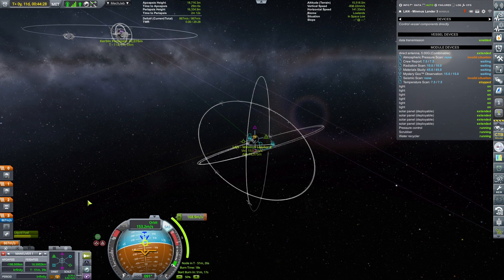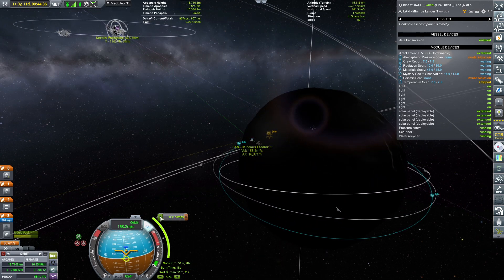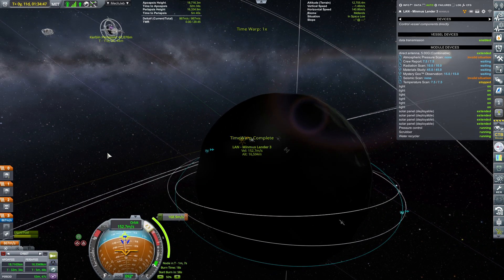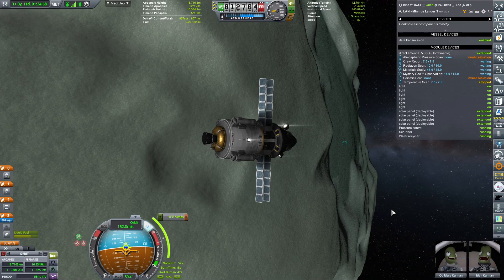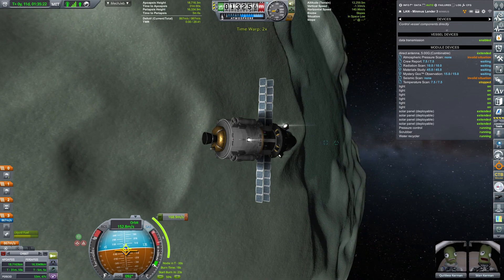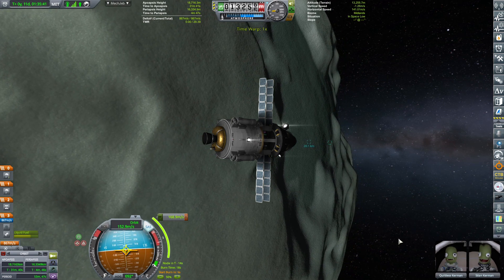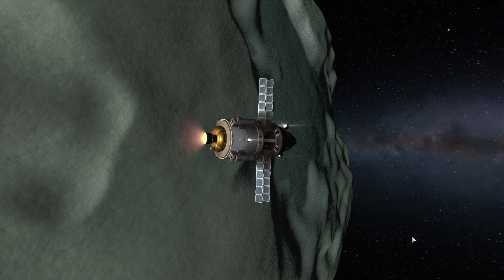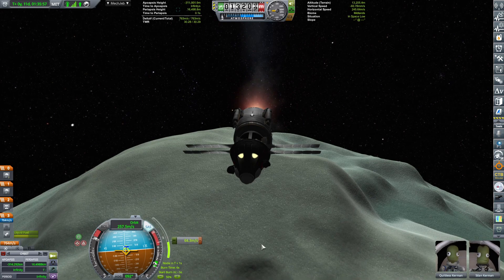The burn will be a total of 168 meters per second, happening in about two orbits — so in 50 seconds we'll start the burn. All experiments have been picked up and hopefully we'll return a glorious amount of science back to Kerbin. Three, two, one — ignition! Beautiful burn!